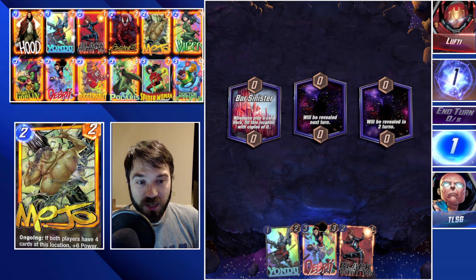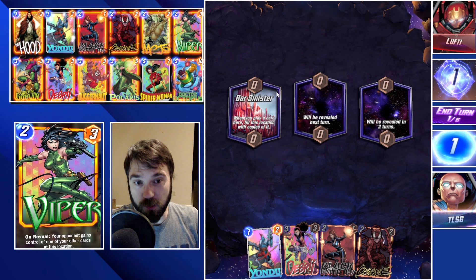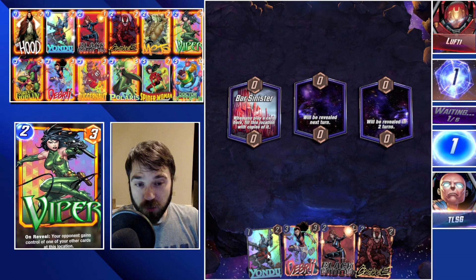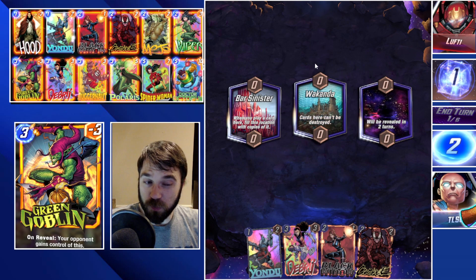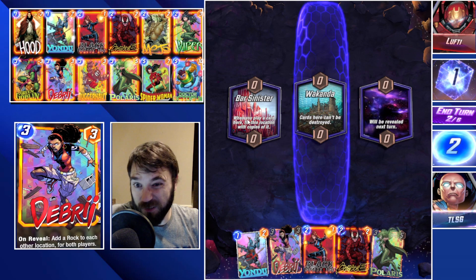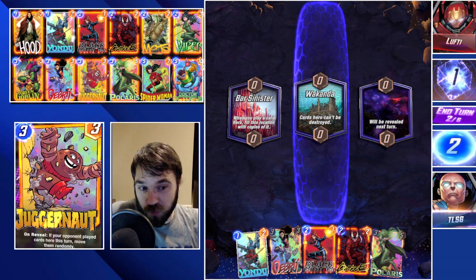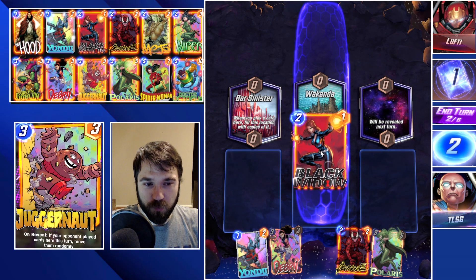We have Lofty and looking at what we have in our hand, we have a couple of really good plays for turn three at Bar Sinister. We could drop Yondu, which is going to destroy some of their cards, but we might also drop Yondu and Carnage on three. If they have initiative and send us Goblins, we will destroy it with Carnage and protect some of our downside.